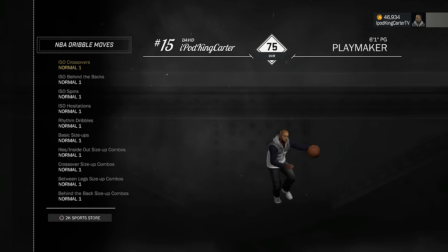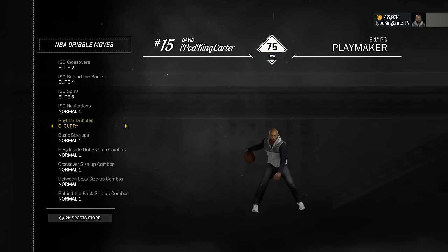Let's talk about NBA dribble moves. Crossover one I didn't like anymore, so I went with elite two - that elite two joint is crazy. ISO behind the backs I went with elite four - that elite four is where it's at. ISO spins I went with elite three, everybody knows that's pretty good. ISO hesitation - people in stream told me that was the move to go to. Rhythm dribbles I went with Steph Curry's - the ball never stays in one place, it goes everywhere, so when a person reaches they might get called for a foul.